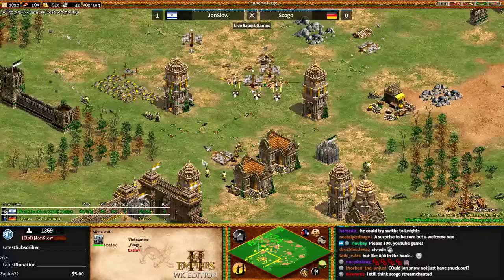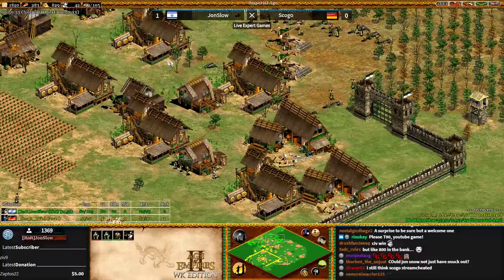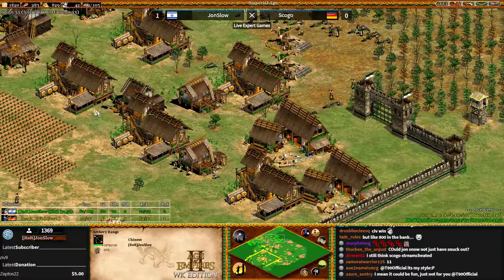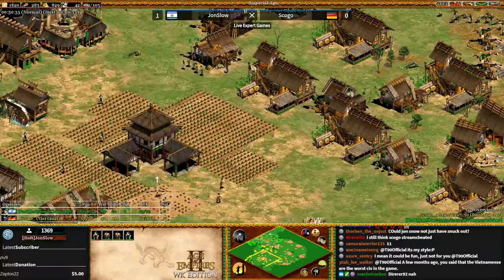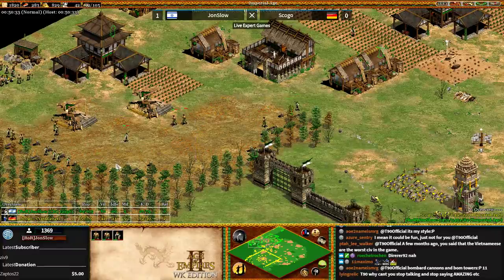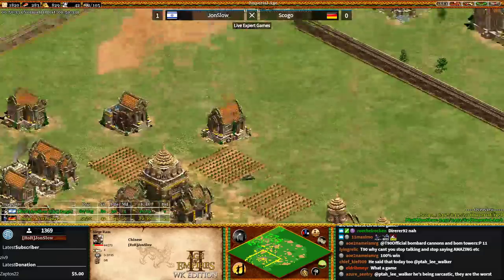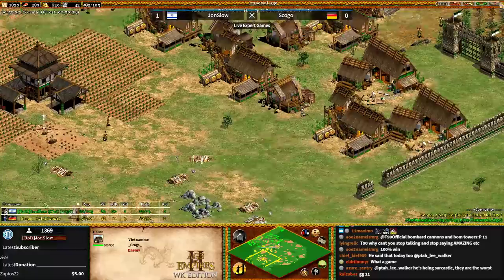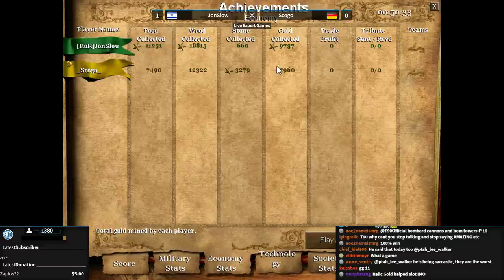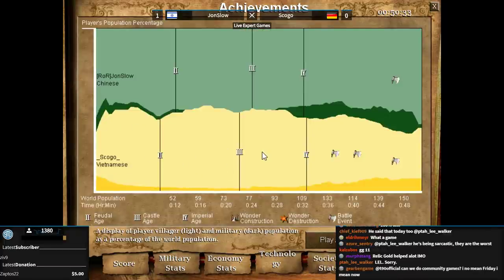Skogo did it — 50 pop versus Jon Slow's 82 pop. Jon Slow's out of gold with only 42 remaining and a messy economy. Vietnamese overpowered — please nerf! What a ridiculous game. I said at the beginning that with this civ matchup against a higher-rated player, you need to do something different. Playing against that style isn't fun, but it's effective. How often do you see someone going with only Bombard Cannons, Guard Towers, and imp? Not very often. Well played, Skogo — you deserved the win. We casted him yesterday and he lost; today he finally gets his victory.